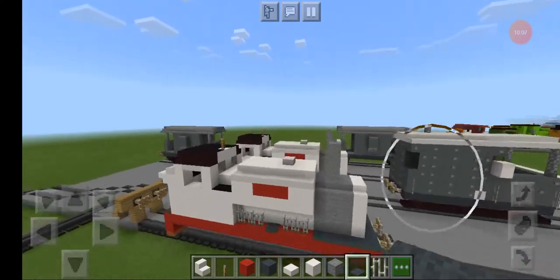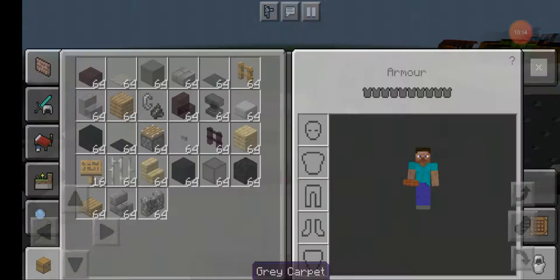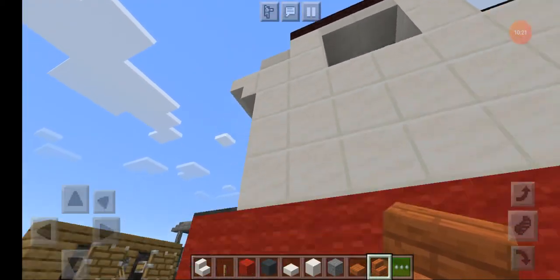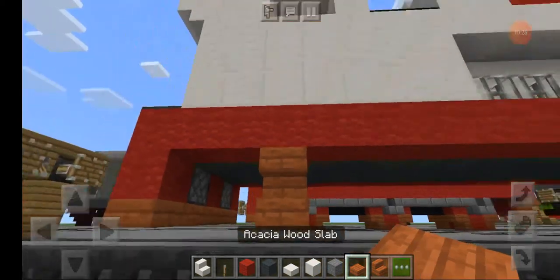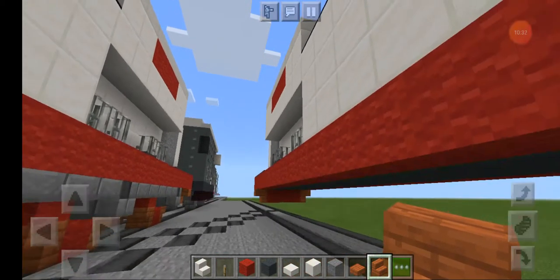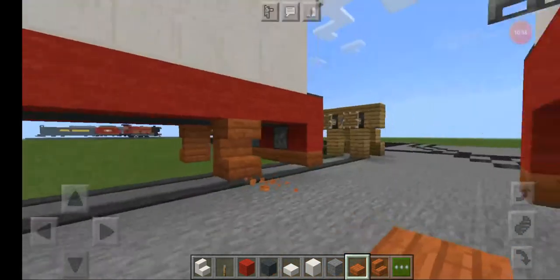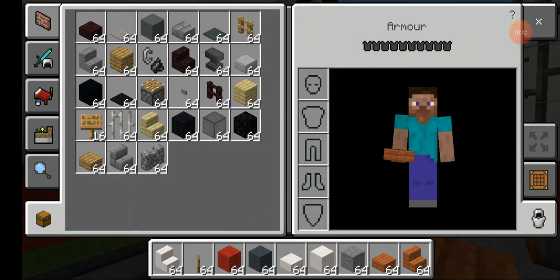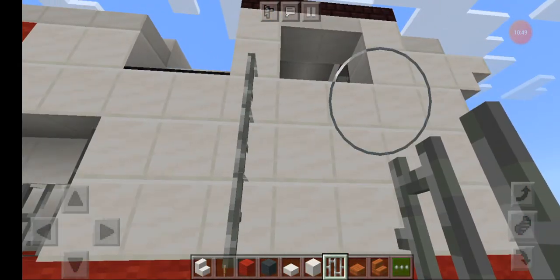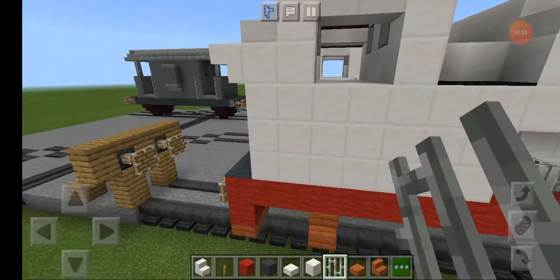Do the same thing on the back. Now let's add the ladder. You just need the cage, the stairs, and a slab. On the back block, under the door, you add an upside down stairs and add the cage at the bottom. Do the same thing on the other side. Now let's get these iron bars - one block after the door, just like that. Do the same thing on the other side, and that's that.